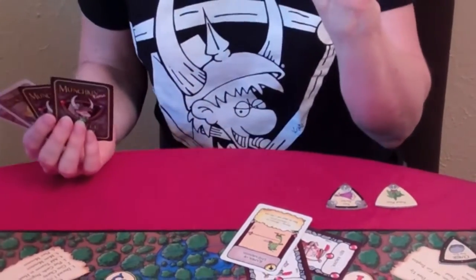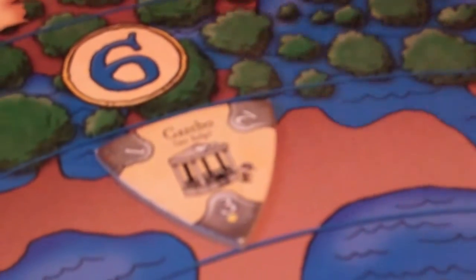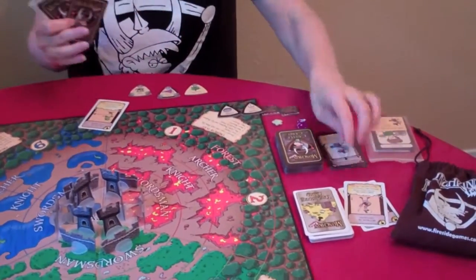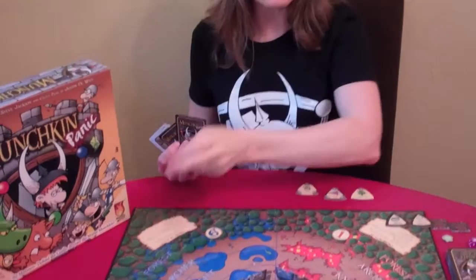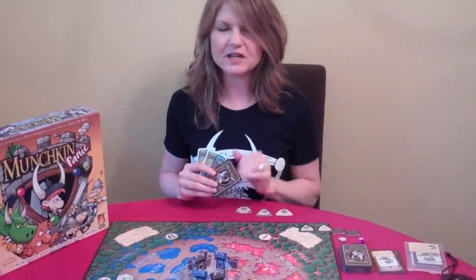I also have the Super Munchkin, so I can slay the gazebo — and that's a good thing because you get no help when slaying the gazebo. With the Squidzilla out there, I might say I can do two points of damage but need two more — does anyone have a card that could help me slay that monster? It has to be just one card from one other player; no card combos from someone else.